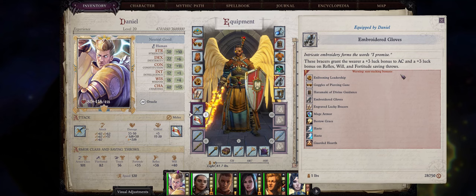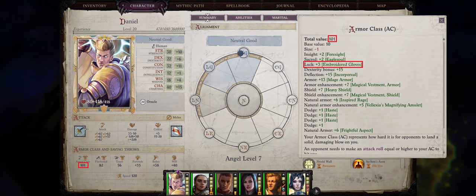I don't think any other item in the game actually has this effect, especially as far as luck bonus goes, so this will stack with other useful effects to boost your armor class even higher.